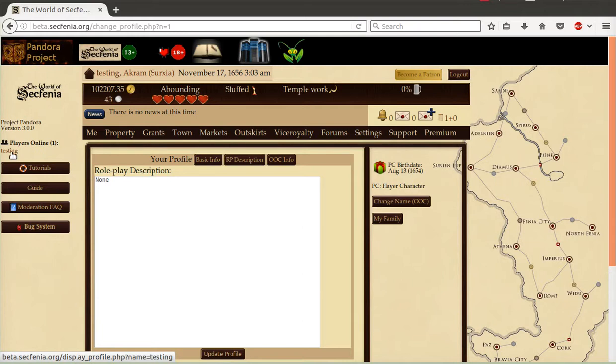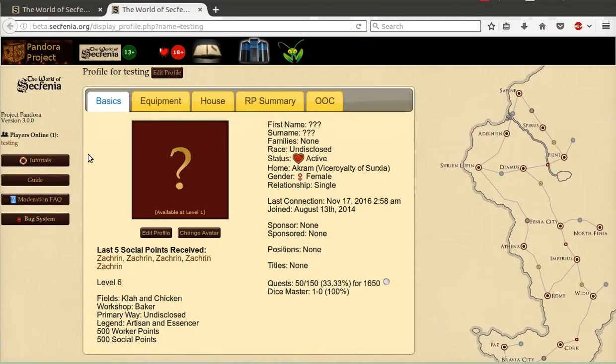Speaking of profiles, let's go ahead and head on over and check out the new profile screen. The first thing you'll notice is there are five new tabs along the top. These tabs are organized to give you better access to specific information of our player's characters, including the opportunity to read their home thread, which is a button that will appear underneath their avatar if they have it set up. It's a great opportunity to maybe even join in and visit them, building a new story with them.